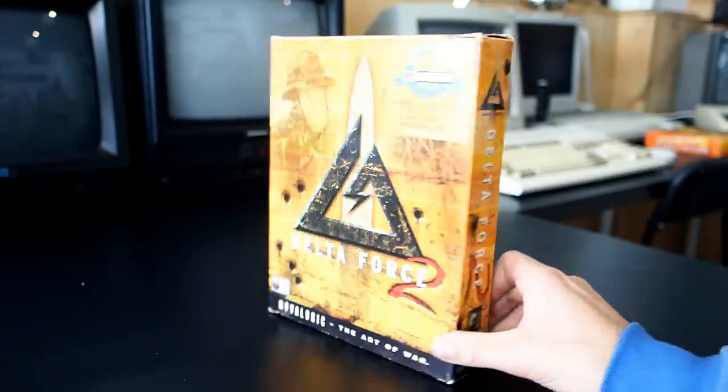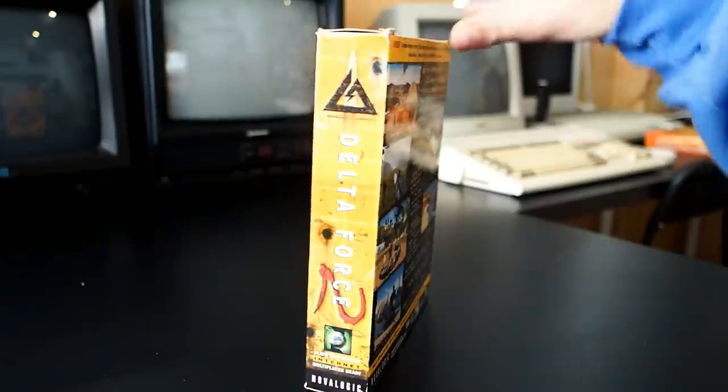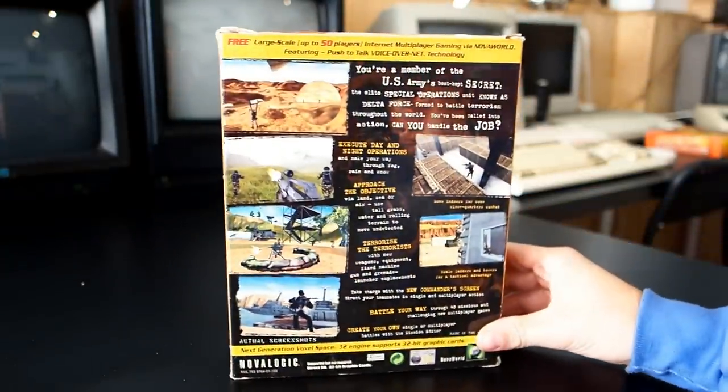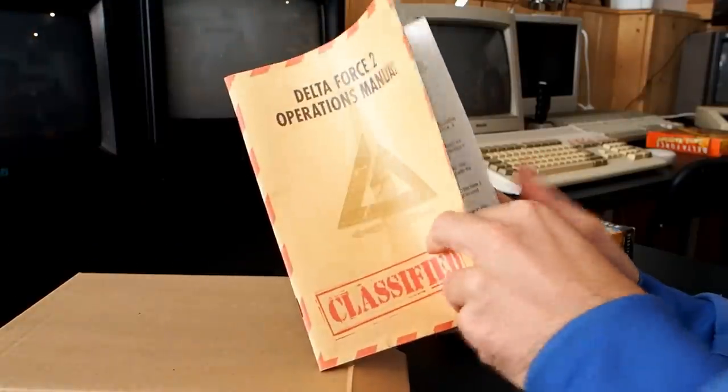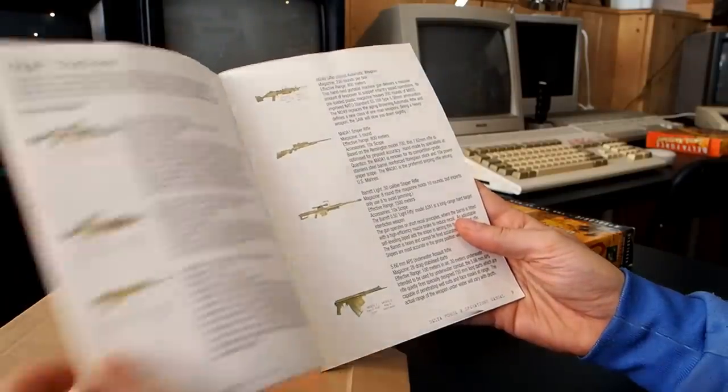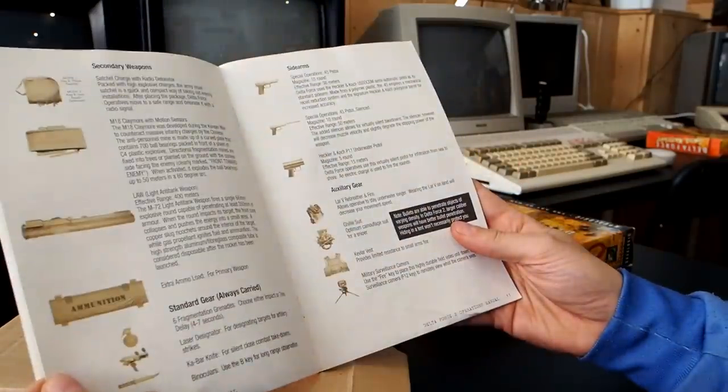You're a member of the US Army's best kept secret — the elite special operations unit, also known as Delta Force. I mean, it's clearly not that much of a secret. By this point, Voxel Space is now Voxel Space 32 — quite a leap in less than a year, but it's kind of expected.